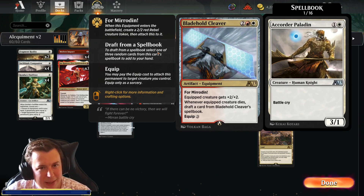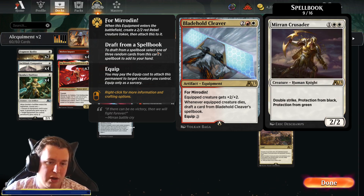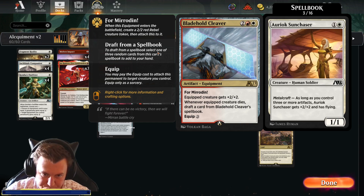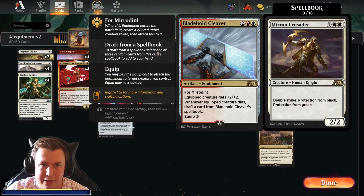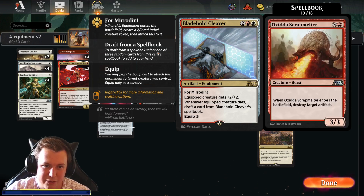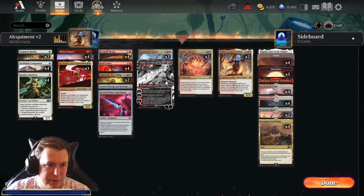Bladehawk Cleaver is another alchemy card that makes this equipment deck. It's two, a red and a white, for a For Mirrodin equipment. Equipped creature gets +2/+2 — so it comes in as a 4/4 for 4 — and whenever an equipped creature dies, draft a card from the spellbook. The spellbook has loads of creatures, so if our creature gets killed we can draft another creature to put that equipment on. Particularly useful things in there include the Gavalier again, Mirran Crusader — which is double strike, protection from black and protection from green, a great finisher against those colors — and the Oxidda Finisher, a 7-cost 7/5 with affinity for equipment and trample.